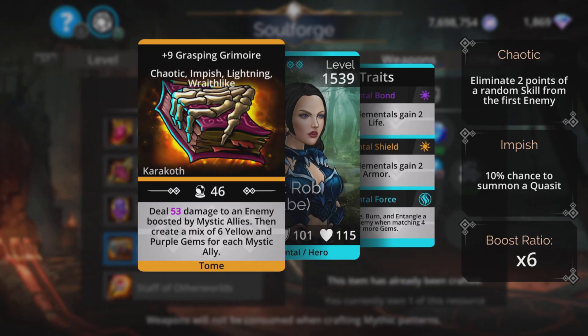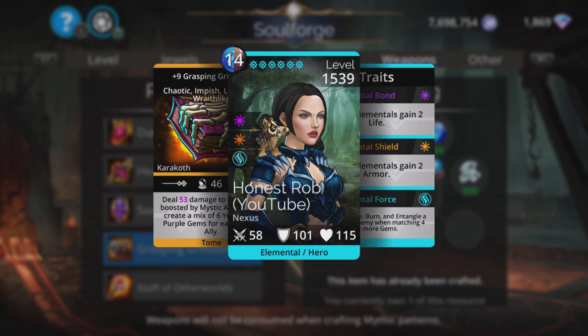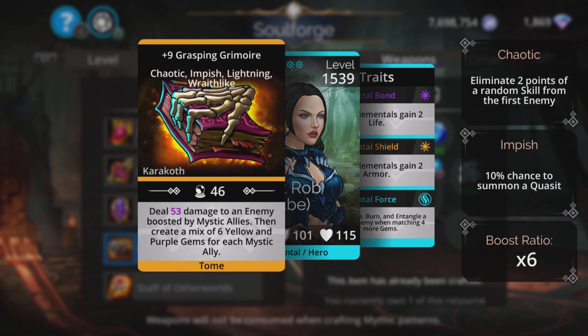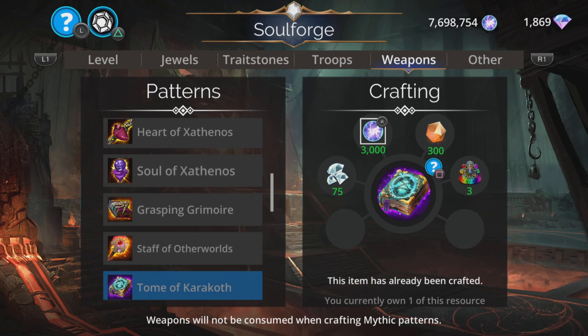Grasping Grimoire deals magic-based damage to an enemy boosted by mystic allies, then creates a mix of six yellow and purple gems for each mystic ally. This uses blue and brown. Similar to the last weapon, you'll want to make sure your mystics use yellow and/or purple, and then it may be very good indeed.